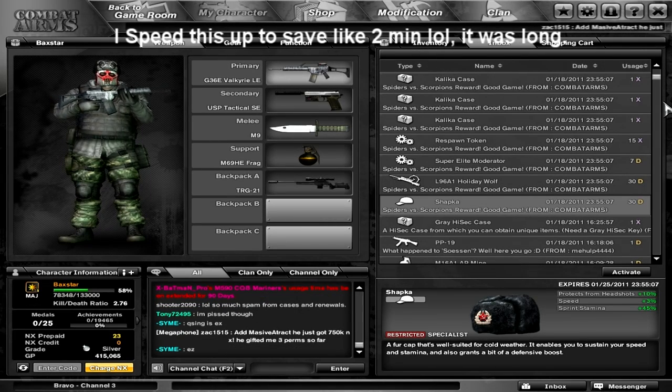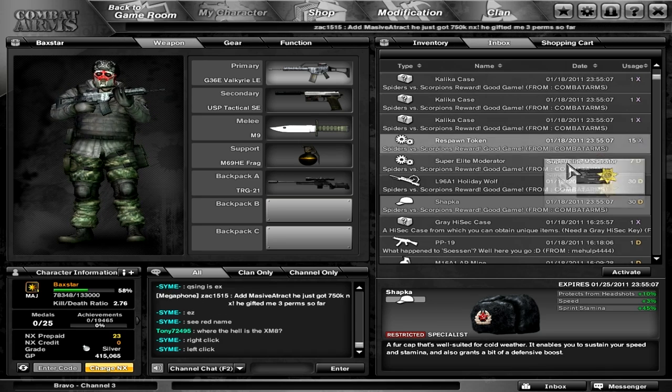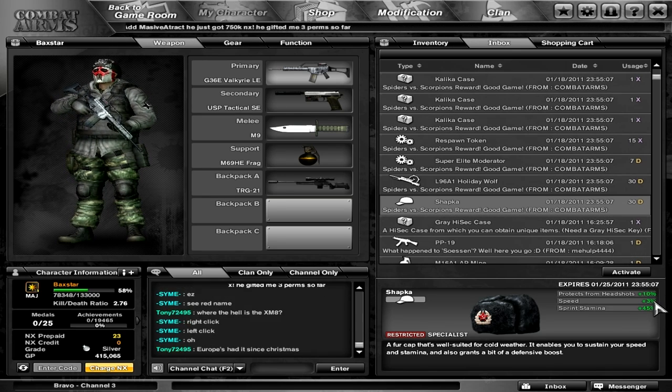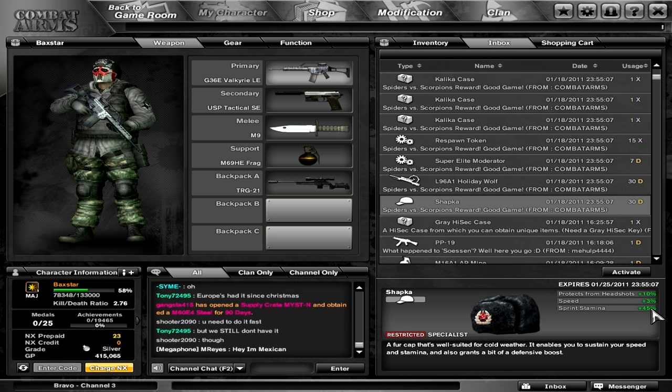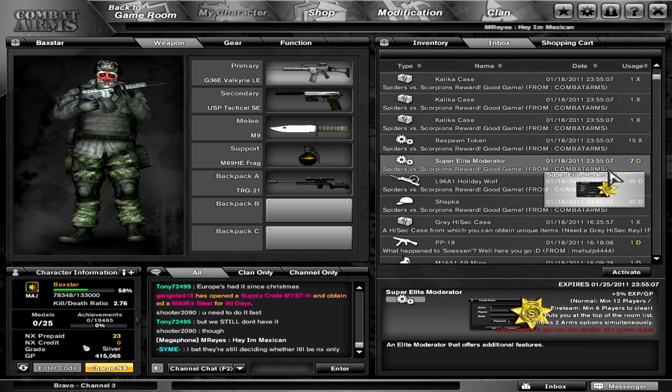Hey guys, Max here, and I'm just gonna open up a bunch of stuff I got from the Nexon Spiders vs. Scorpions event. The 30-day Shot Cut looks pretty awesome — 3% speed, not terribly fast, but it has 45% sprint stamina, which is pretty decent. I also got a 30-day Holiday Wolf, which is really sick, and a 7-day Elite Moderator, which is also really good.